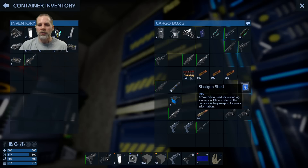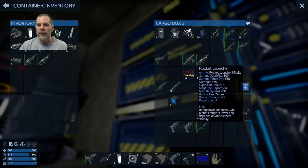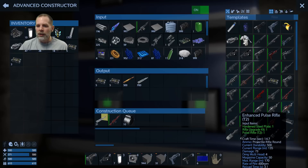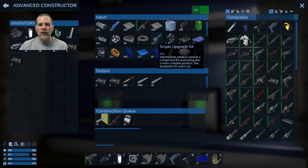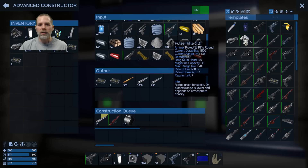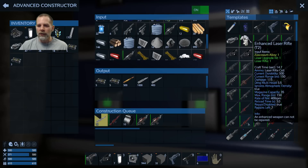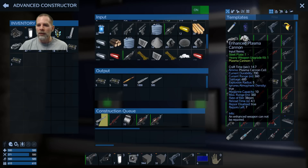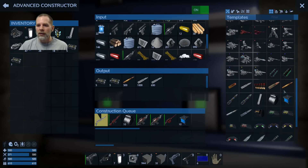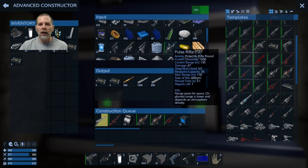We could give her an enhanced pulse rifle also. We've got pulse rifle tier 2 — we can make at least one, maybe two. There's a rifle upgrade kit but I think we only have one. I think the enhanced pulse rifle is my favorite weapon now, although I do like the laser. Let's see if we can make a plasma cannon and some plasma ammo. The difference between the regular and enhanced plasma cannon is not that big.